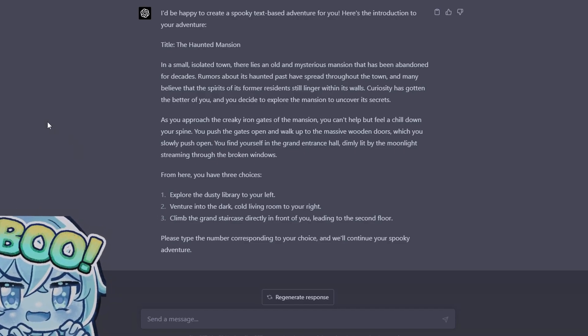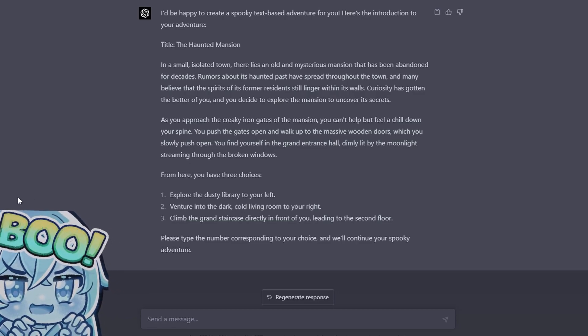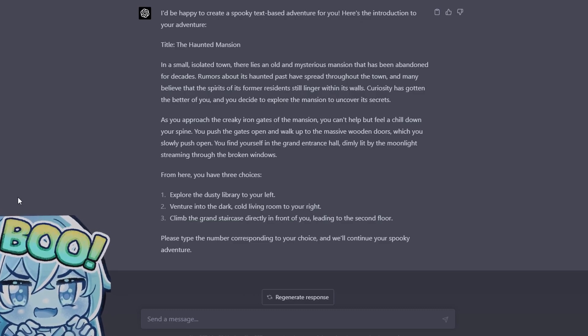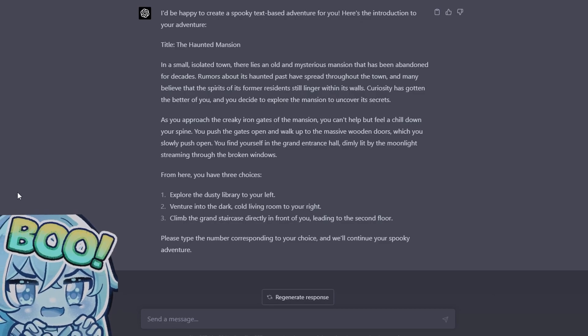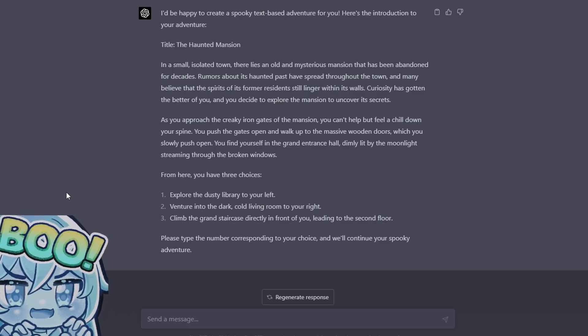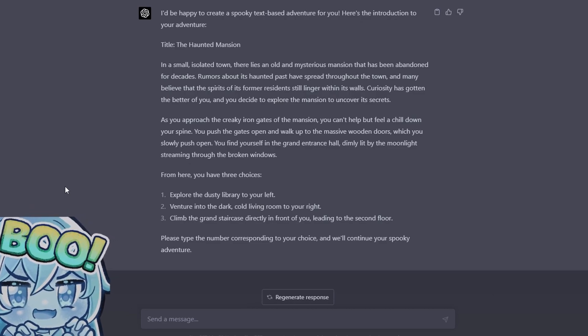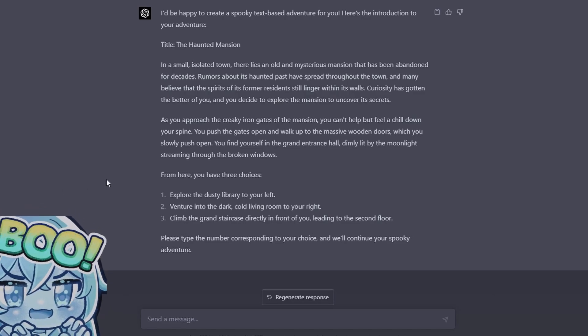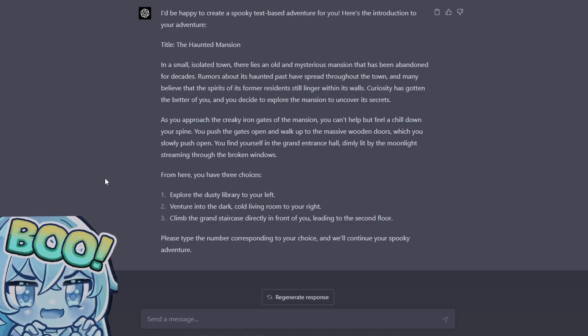The Haunted Mansion. In a small isolated town there lies an old and mysterious mansion that has been abandoned for decades. Rumors about its haunted past have spread throughout the town and many believe that the spirits of its former residents still linger within its walls. Curiosity has gotten the better of you and you decide to explore the mansion to uncover its secrets. Oh my gosh.